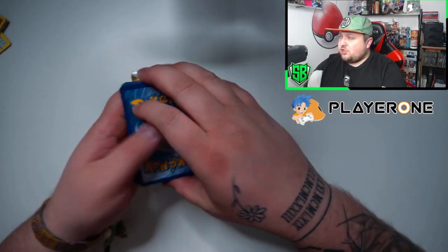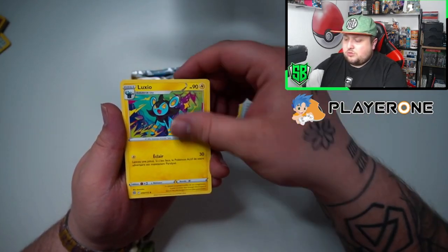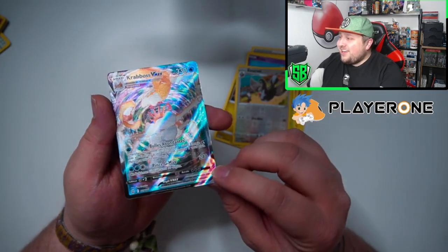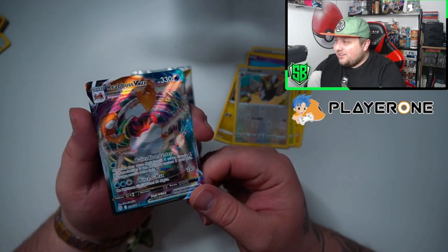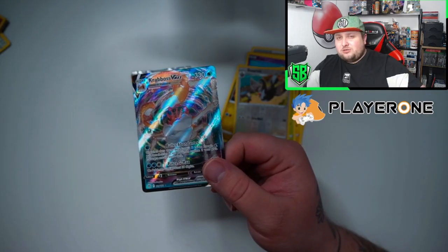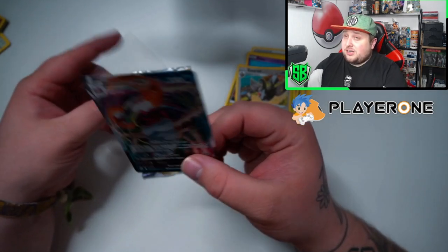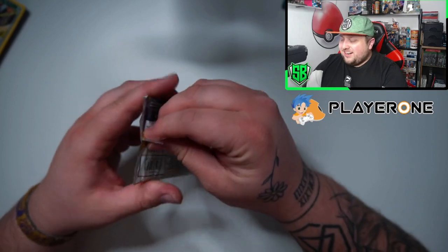The code card — I'm not sure if the French code card is still valid or not. We got Chimecho and the Kingler VMAX — I think I actually need this one. There are only like 2 VMAXs in Brilliant Stars: this one and Aggron. I'm not sure if I was missing this one or Aggron — last pack, last pack.